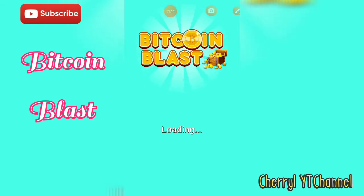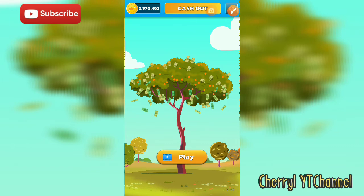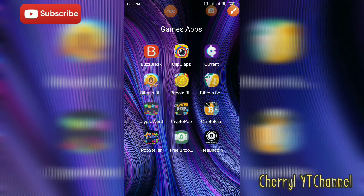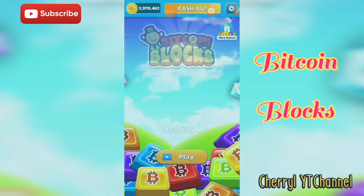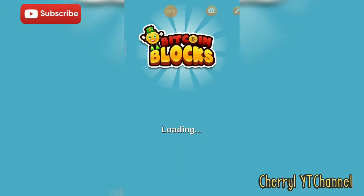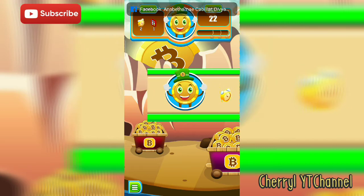The third game is similar to Bitcoin Blocks. As you can see, the coins — two million nine hundred seventy thousand four hundred sixty-two — are the same in Bitcoin Solitaire and Bitcoin Blast. Next is Bitcoin Blocks. The Bitcoin Blast is the second application, and the coins are the same across Bitcoin Solitaire, Bitcoin Blast, and Bitcoin Blocks, the third game.